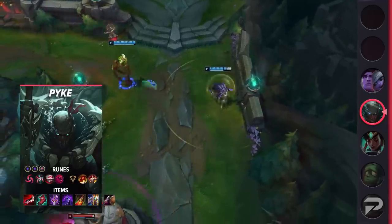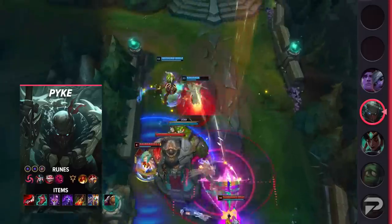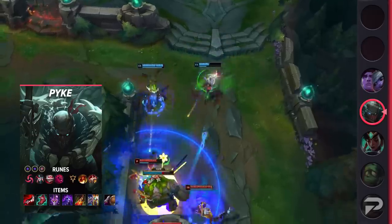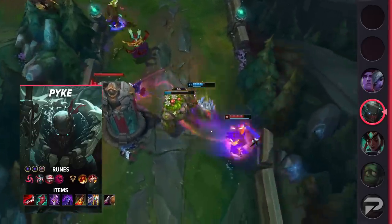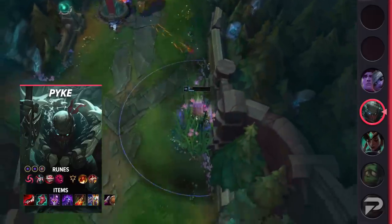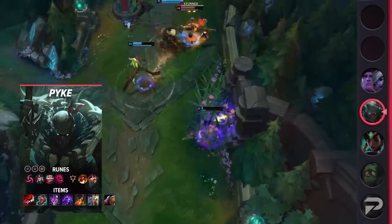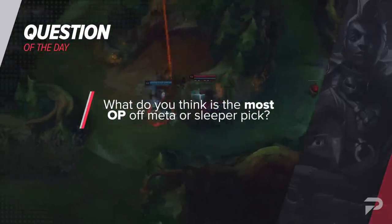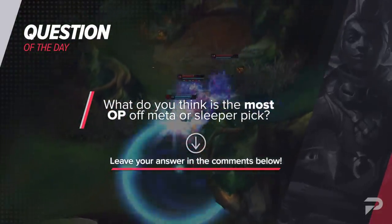Supports being OP solo laners isn't exactly new. I can still remember years back when Randuin's Omen Rush Soraka Top was the most broken thing in the game. Meta picks are always going to be strong, but I think it's the sleeper OP picks that come way out of left field that are always the most broken things in League of Legends. The mix of being good and unexpected just makes them very difficult to deal with. And that brings us to today's question of the day — what do you think is the most OP off-meta or sleeper pick? It could be something right now or something from the past. Either way, let us know your answers down in the comments below.